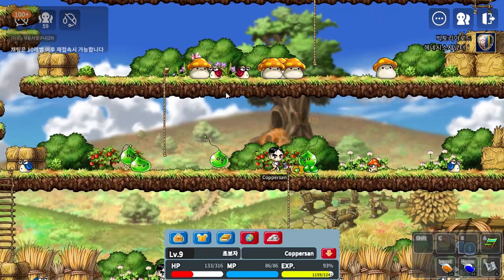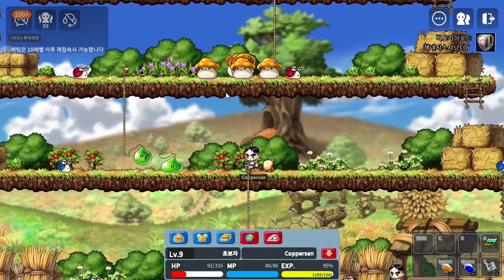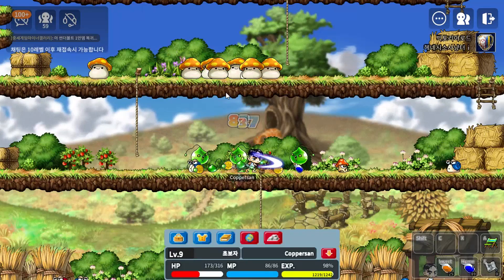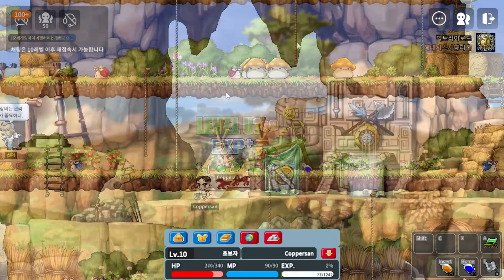Okay, so with more potions it is actually time to grind. Let's go quickly to Hunting Ground 1. If anything, this is one of the most iconic maps in the game. The EXP curve is about the same as old school MapleStory, so things take quite a while before we're even able to get to level 10. Just like the good old days.